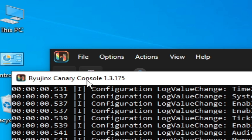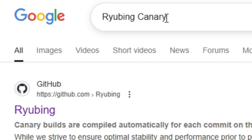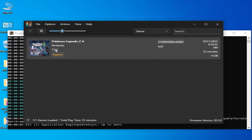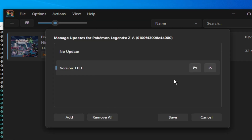The first solution is to use Ryujinx Canary build 1.3.175. Use this Ryujinx Canary release — this one. Now, do not use the update file. Right-click on it and go to Manage Title Update.